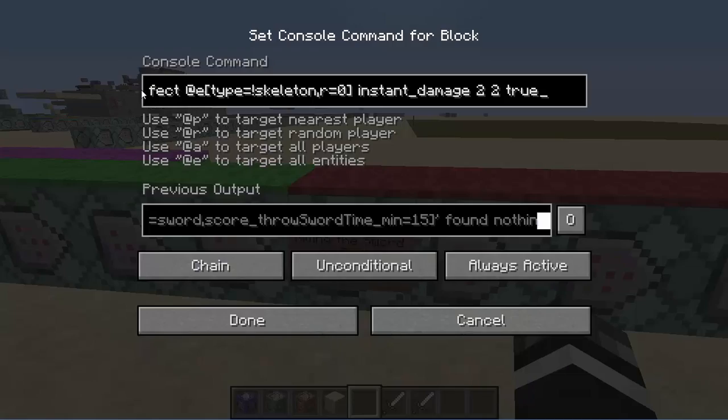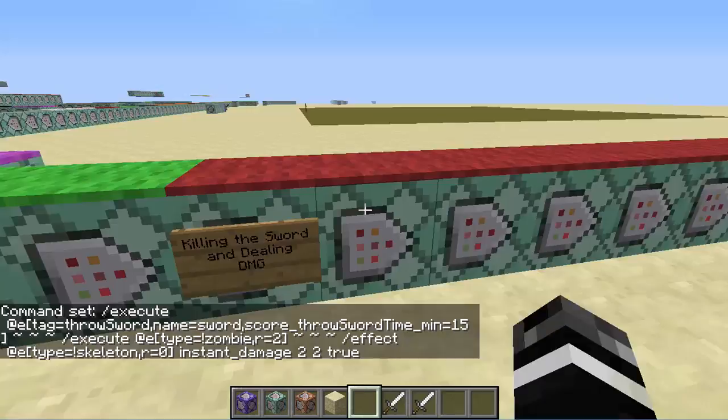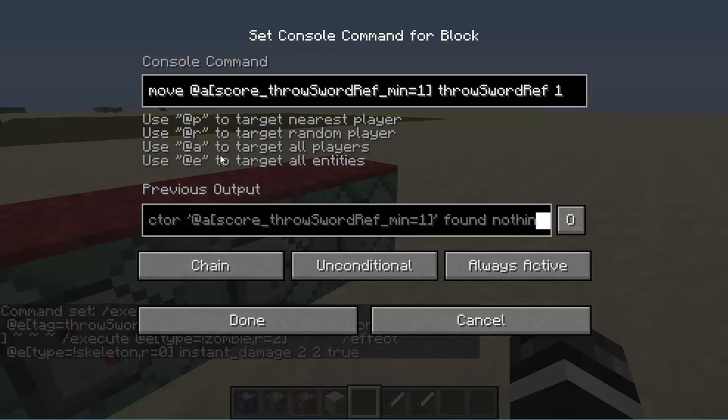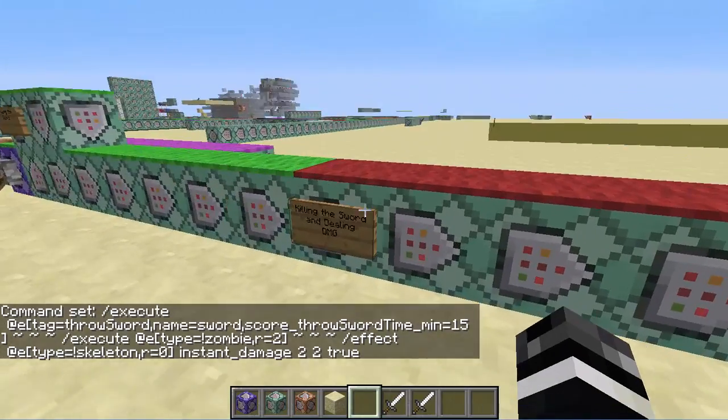Next we have the killing and dealing damage. This is executing at the boat with at least a time of 15 — the time score also helps make sure the person who throws it doesn't get hurt by it. So it waits 15 ticks to start dealing damage to something that's not a zombie in a radius of 2, and if that entity is not a skeleton it'll deal instant damage 2, which will basically just kill it. Anything that's not a zombie or skeleton gets instant damage 2. And then later we have two commands that deal instant health to skeletons and instant health to zombies — since instant damage heals undead mobs.